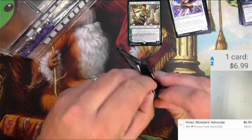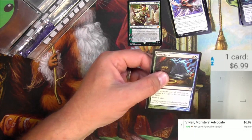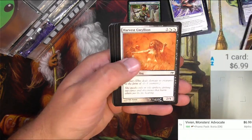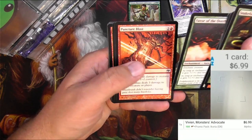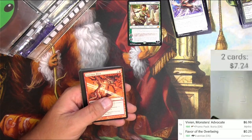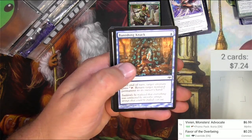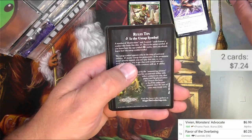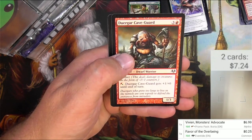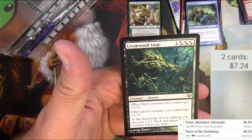Eventide. Here we go. We got Snake Form, Mimic Skulkin, Willian. Not sure about some of these. Favorite of the Overbeing — might be worth a little bit. It's not. Puncher Blast, a Kelpie, a Bone Gnar, a Zealot. We got a Rules Tip for the Untap Symbol. Belligerent Hatchling, a Durgaard Cave Guard, Cache Raiders, and a Creekwood Liege.